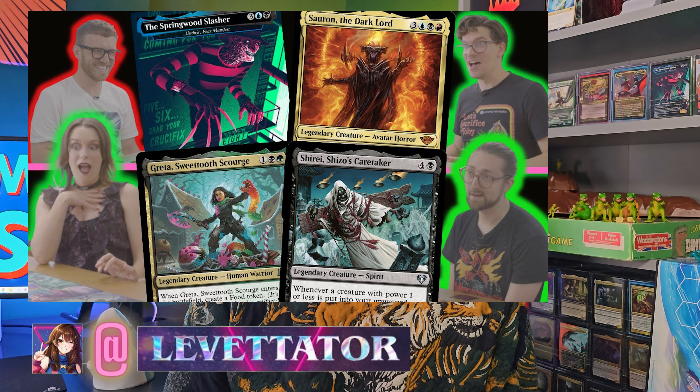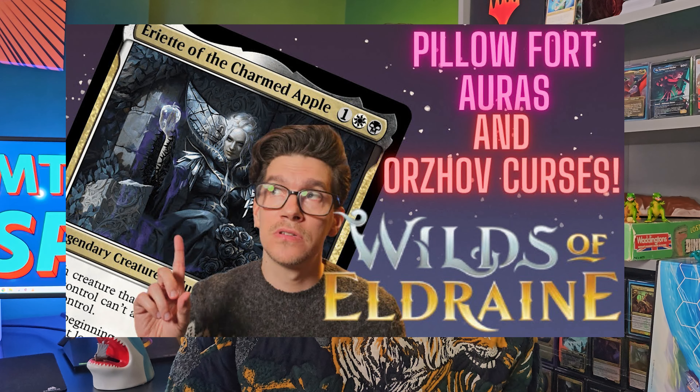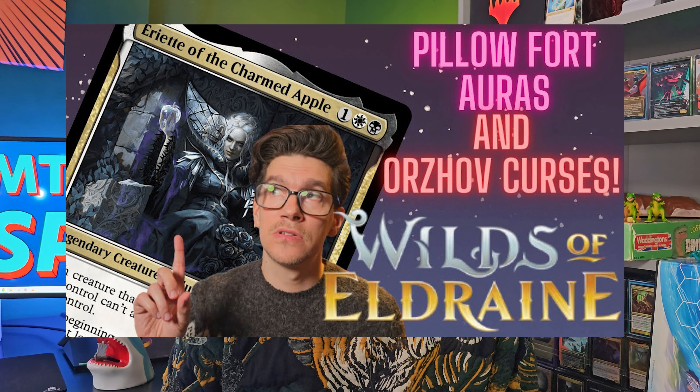Bolas' Citadel is an obvious fit for the deck — we have ways to scry multiple times to set up the top of our library, lots of life to spend on low cost spells, and our weenie horde likes to congregate on the field in large numbers to fuel the tap, sacrifice 10, each opponent loses 10 life ability. Finally, for when you want all the cards and you've got a life total to burn, call 0800 Necrologia. You could go for Necropotence, Greed, or Ghoul's Bloodthirst — there are loads of ways to turn life into cards in black. Enjoy.